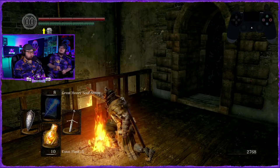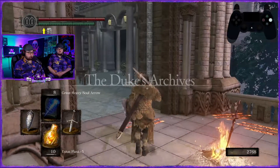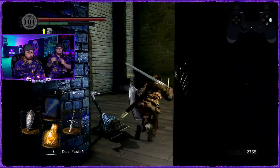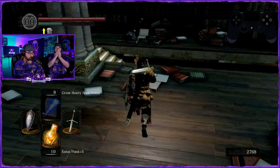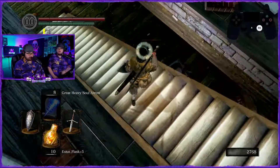All right, warp on back over to Duke's Archives and this time let's watch that cutscene and see if you can figure out what's special about this boss. Large magic number — I try to give helpful hints without just giving it away. What I'm telling him will lead him to the answer, but I don't want to just give him the answer.